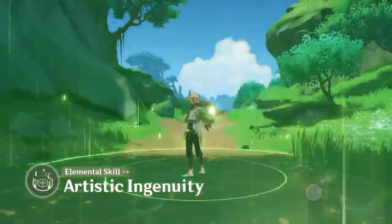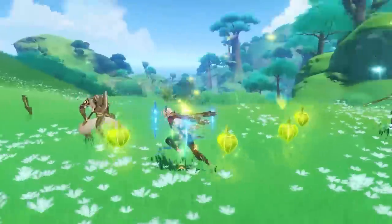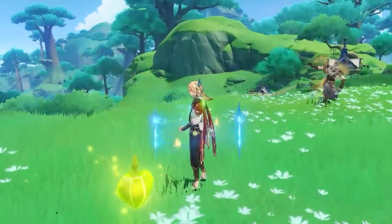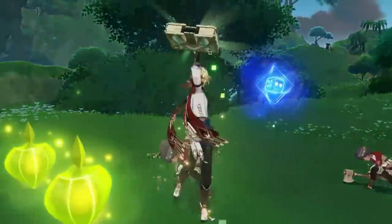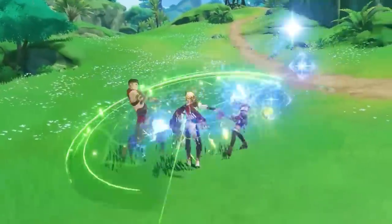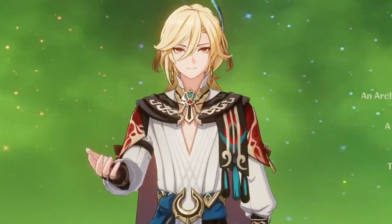His skill is a simple radar scanning ability responsible for immediately exploding Dendro Cores, like Nilu's passive, dealing AoE Dendro Damage, and generating particles. With his Burst, Kaveh enters a Dendro Infusion state and also boosts Dendro Core damage much like Nilu's passive. In many ways, Kaveh incorporates a lot of Nilu's niche use, but in his own specific ways. Let's take a closer look at his abilities.